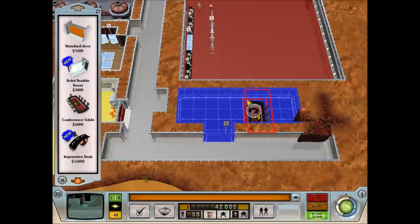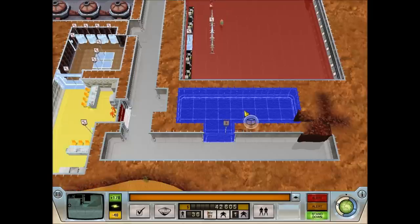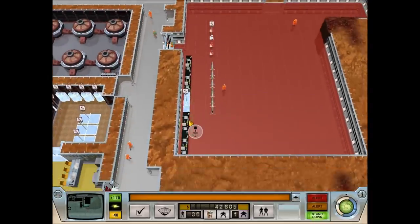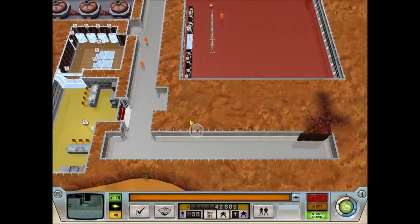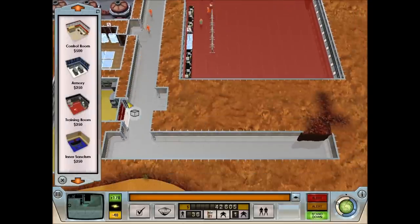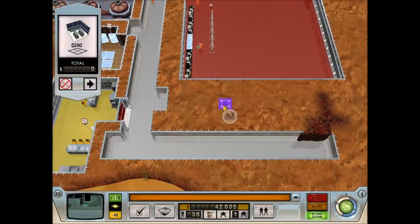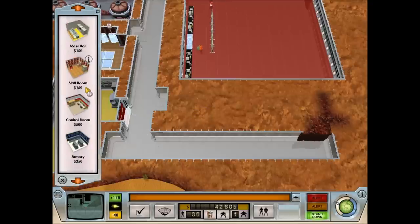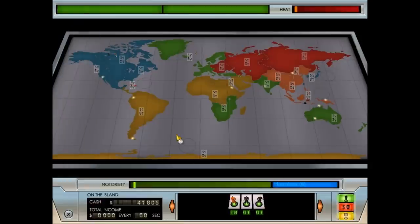It's not big enough for the conference table. You must have a conference table, for you are an evil genius. So it'll probably end up being an infirmary or something like that, or we could build another mini-barracks. We'll just check on this.